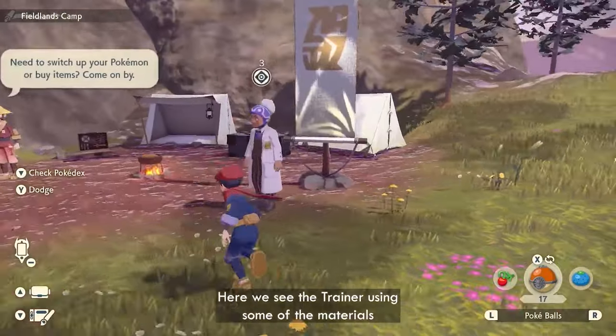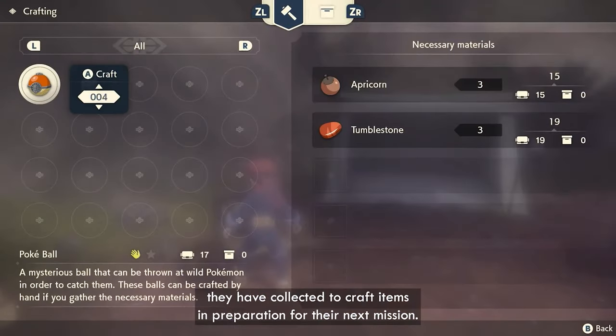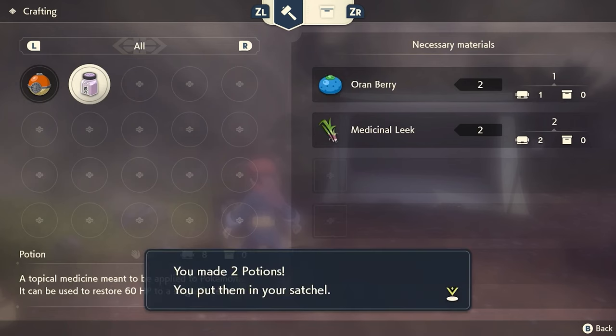The crafting area, which looks basically like a little picnic basket, shows what materials you need and how many of them you need for each item. In the video they only show two things — a Pokemon heal and a Pokeball — and the rest of the slots are empty. So I suppose you've got to learn how to craft them first by doing missions or side quests, and then you'll be able to make them yourself.